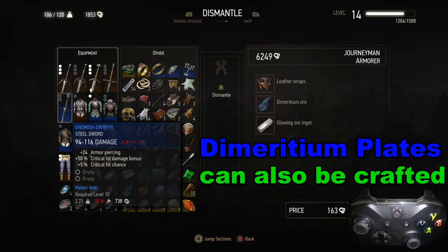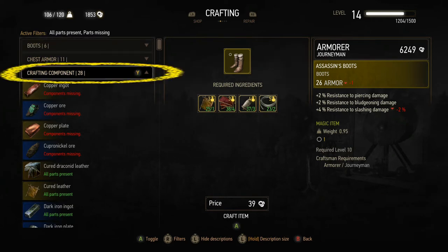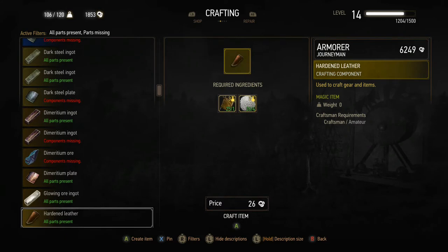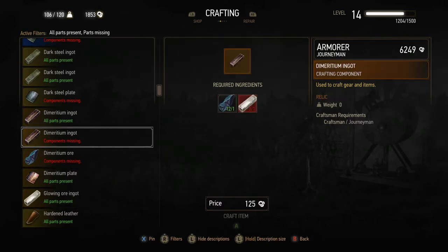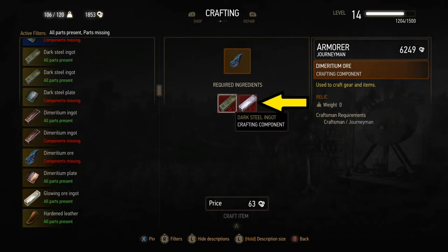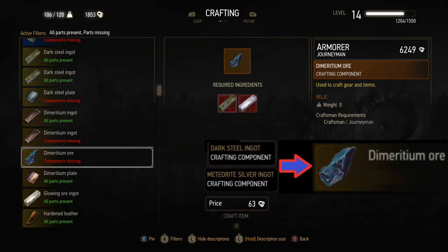Another way to get it is to go to the crafting section. Take the L1 or left button and move over three spots to where it says Crafting. We are looking for the third option down — crafting component — and we go all the way down until we find it. There are plates, ore, and ingots. We're looking at the ore that can be crafted from something else. Now, if you use the left analog stick or left control pad, you'll notice there's dark steel and meteorite silver — those are two components. Of course, if the armorer has it available to buy, it will show that, but it doesn't at this point.